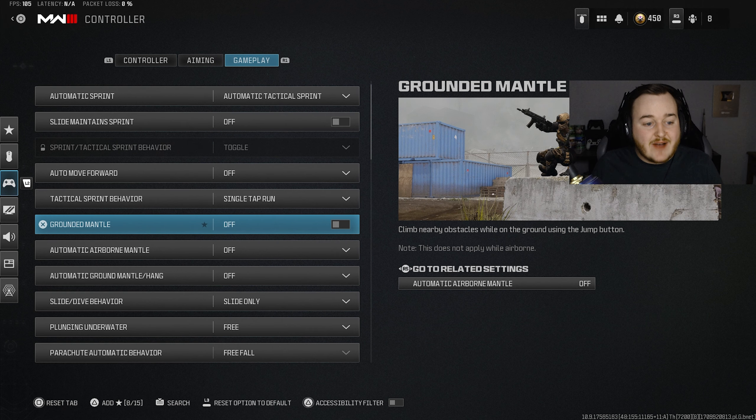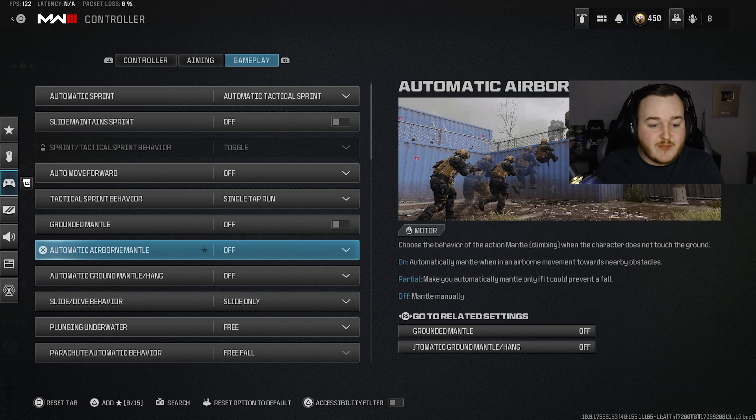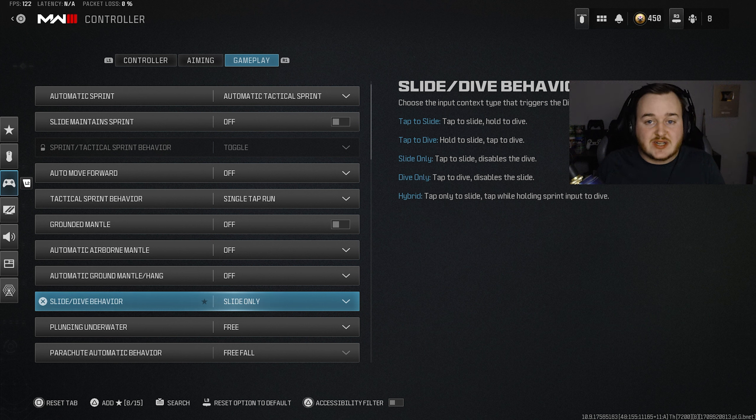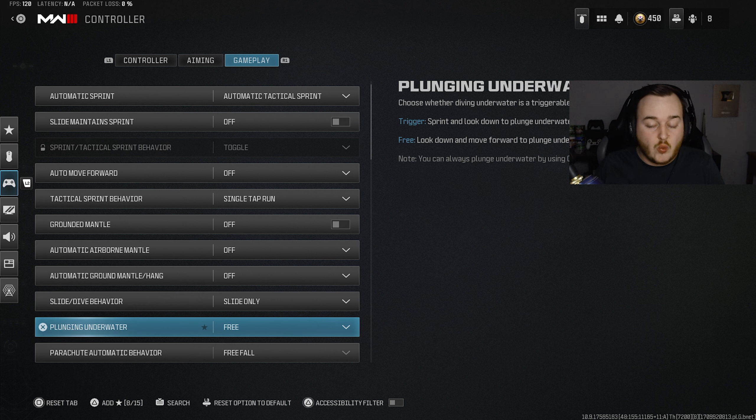For the next few things, we have our mantles — we're going to put grounded mantle off, automatic airborne mantle off, and automatic ground mantle off as well. For slide dive behavior, we're going to put on slide only, unless you want to dolphin dive. If you're just trying to slide cancel nicely and smoothly, you want slide only. For the last thing in gameplay settings, plunging out of water — have this on free. It's going to make you look better in water gunfights.